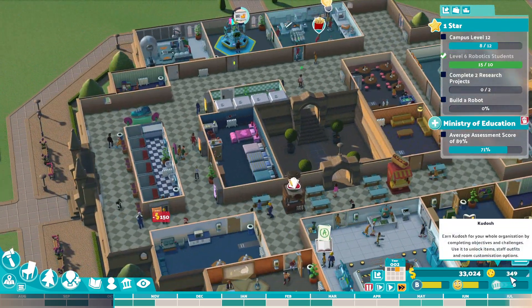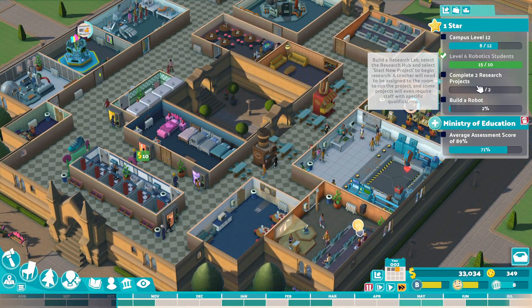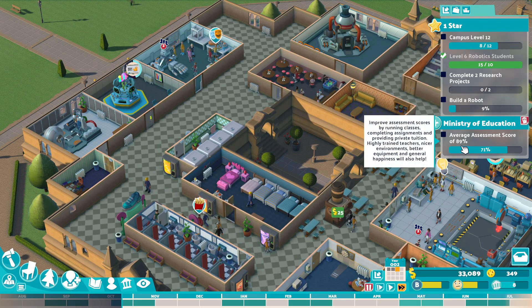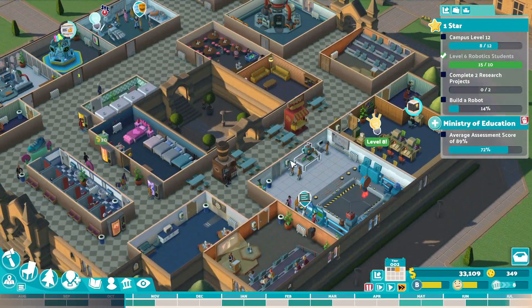Look at our monthly profit now that we have two different kinds of courses. Unlocking everything - we got this one and we also got this one. The kudos are going crazy right now, I love this. Build a robot. Complete two research projects. Wait, I'm confused - didn't we already do all this? Average assessment score of 89% - we're not there, that's not good.